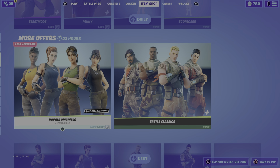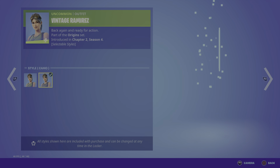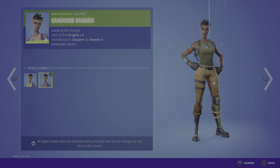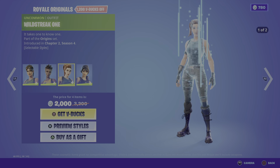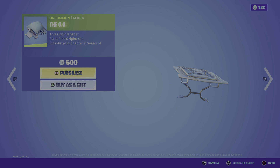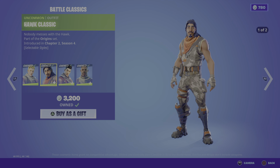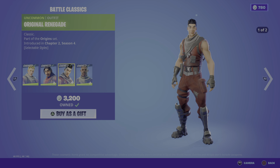The Royal Originals is back — all of these have two added styles. The OG Defaults are also back, along with the OG glider. Judge the First is back. Hulk Classic is back. I don't own all of these, so I'm just going to let it show the styles by itself.